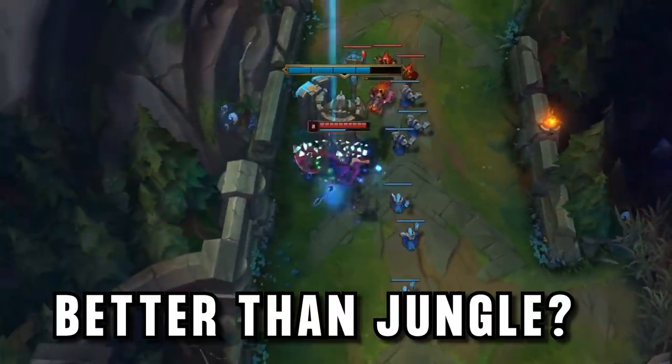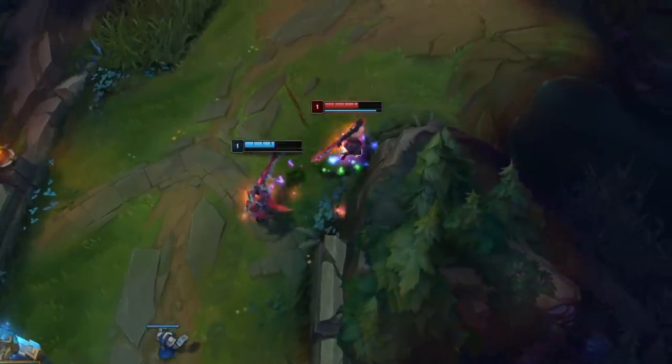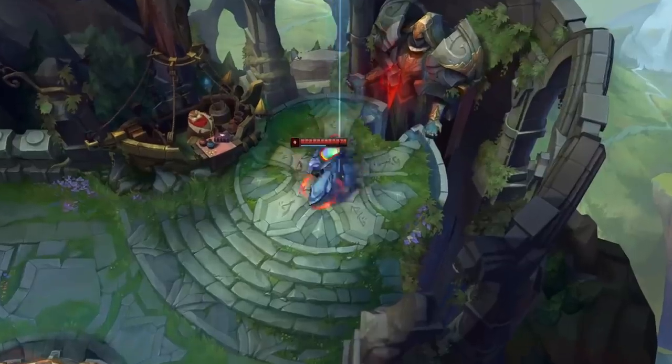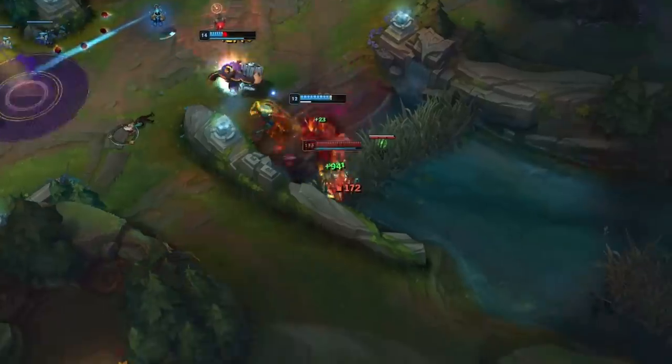Kayn Top is a completely different supercharged champion, with a very strong early game that lets him play like a roaming mid laner, collecting kills around the map, as well as getting a super fast transformation that lets him use some unique strategies to win teamfights by himself.